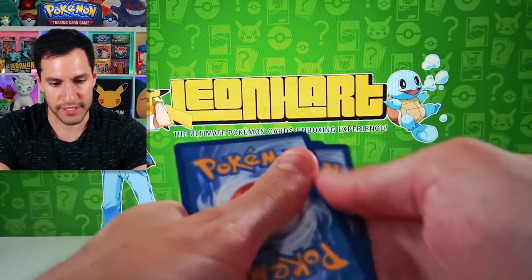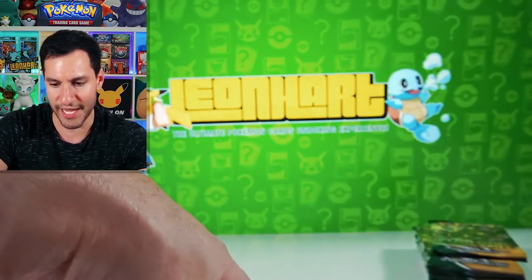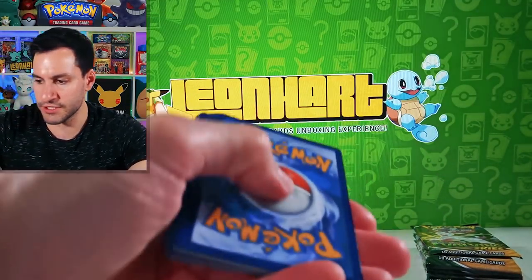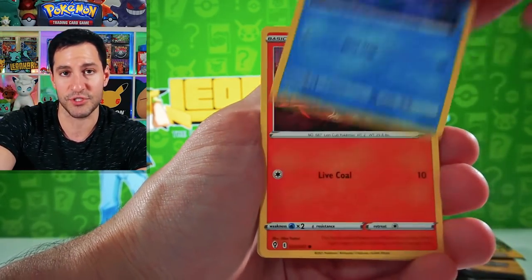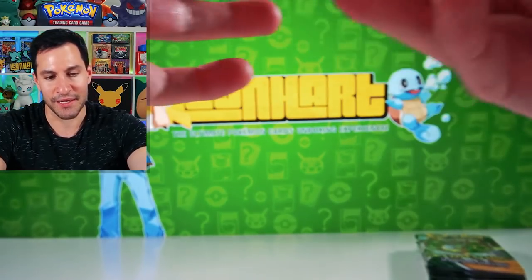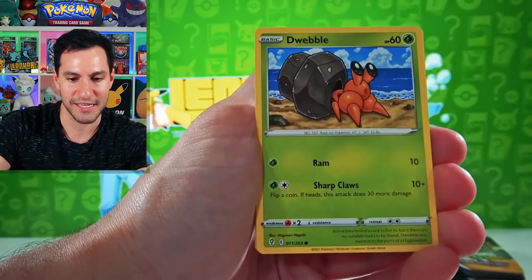Loving it with that Sylveon alternate art. Scraggy, Phoebe, Jackie Chan, Cryogonal - say it with me grandpa! Let's continue. When I was posting the stuff on Twitter the other day giving out the cards, there were two Umbreon V Maxes, Cresselia gold, Rayquaza full art and the V Max of it - we got all three of Cresselia, Rayquaza, and Umbreon trending on Twitter. It was fantastic!